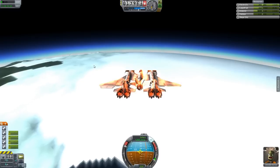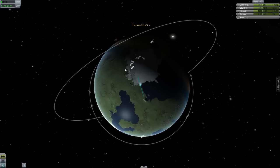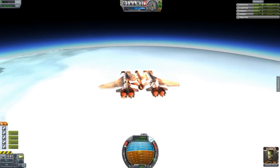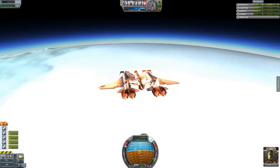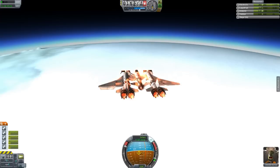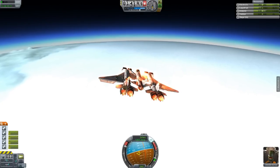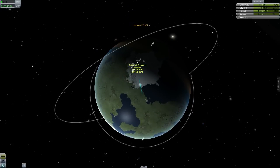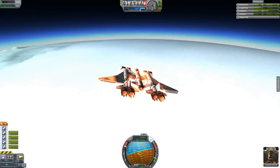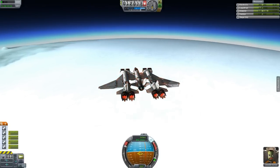Let's get a little banking turn going here, trying to line up my heading pretty much with that rover. That's probably going to do it. Let's straighten out and fly like that. That's probably good. We lost those atmospheric effects and a lot of our speed — that's good.